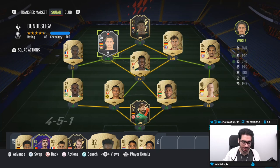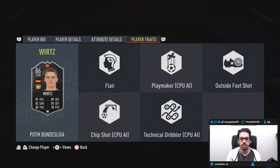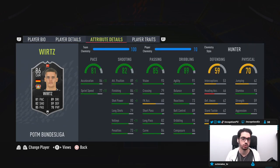With the Wurtz Player of the Month card, we're looking at someone who is 5'9", high-medium work rates, four-star, four-star while being a right-footed player. Some pretty good stuff so far. In-game player traits, he has the outside foot shot trait and the flare trait. In-game attributes, we're working with 96 for acceleration and 87 for sprint speed because of the Hunter chemistry style that we are going to be giving him.